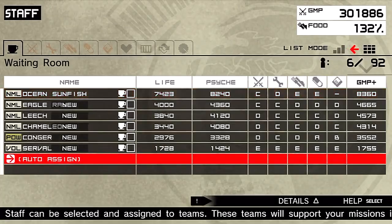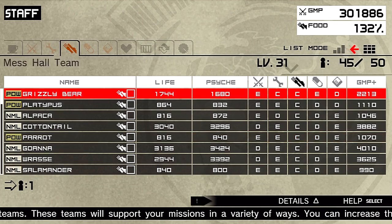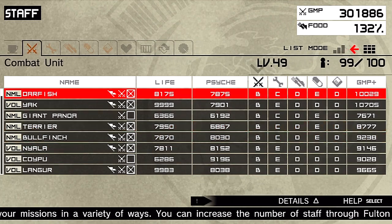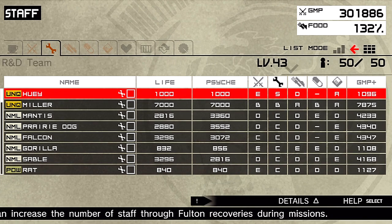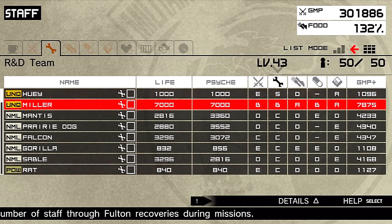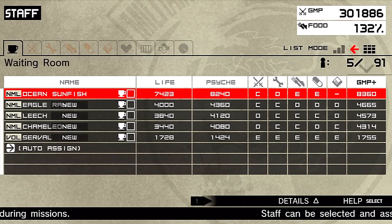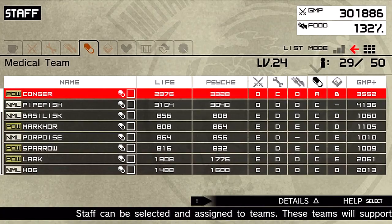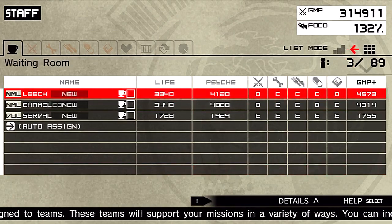Let's go into staff and set everything up. Here is Congress — she's that female prisoner we just took. She's got a high medical team rank so that's where we're going to put her. She is the only A-rank normal soldier or POW volunteer that I have in my unit. The only other high-rank people are Hideo, Miller, and Huey, but they're unique characters. She's the first A-rank character I have, so I'm pretty happy to be getting these high-rank guys.